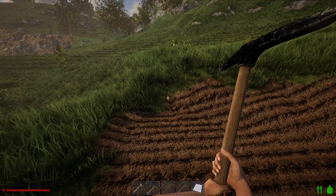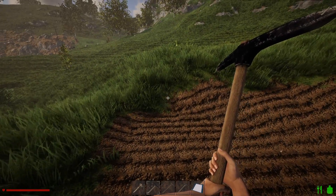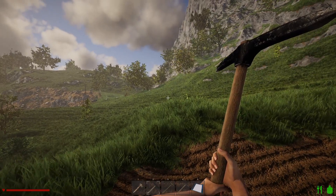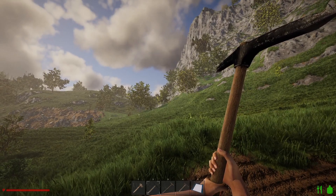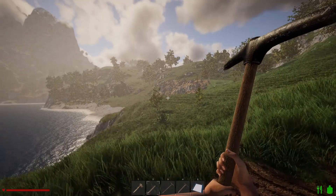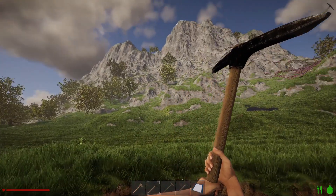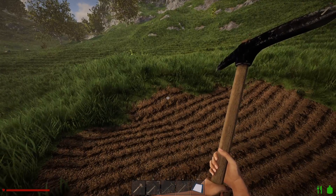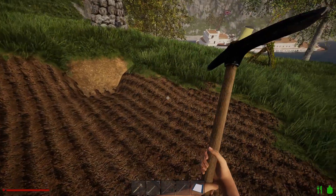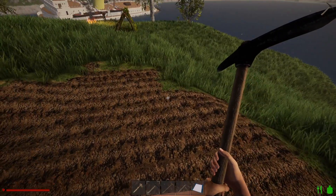I haven't seen any animals yet, but that doesn't mean there aren't any on this island. I have heard birds — I can hear one just in the trees somewhere over there. So if there are birds around, that means there could be wild pigs, goats, sheep, or any other animal that will steal my food. So I'm going to have to put a fence of sorts around my crop once I get the size right.